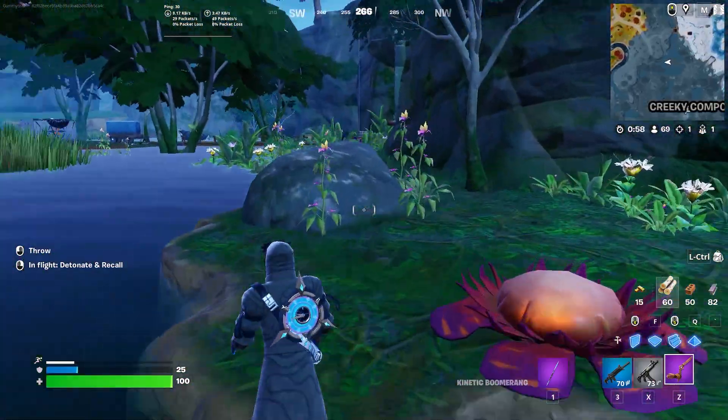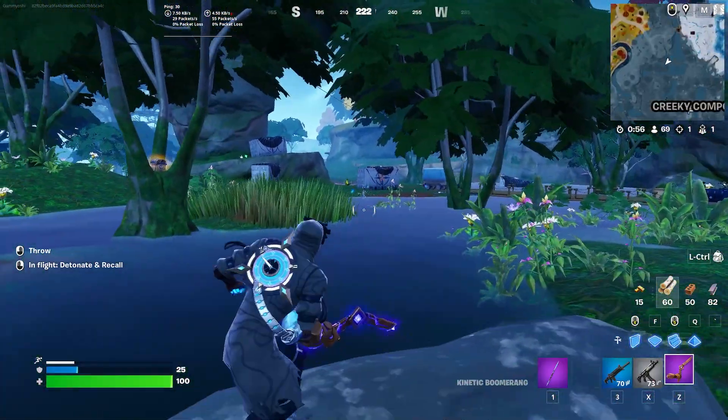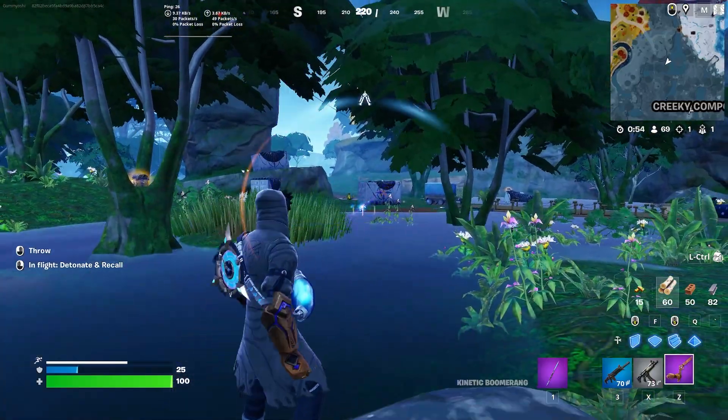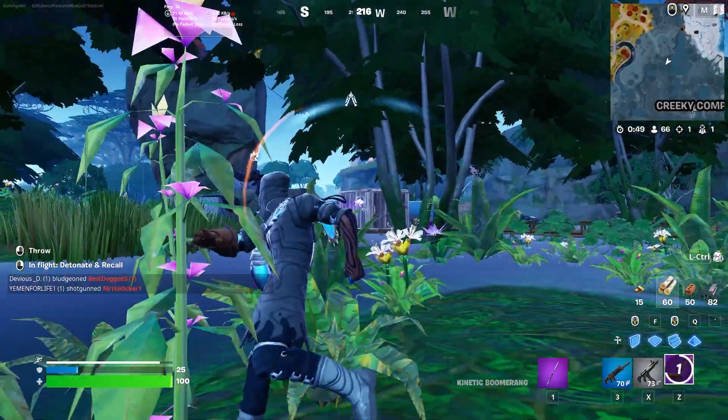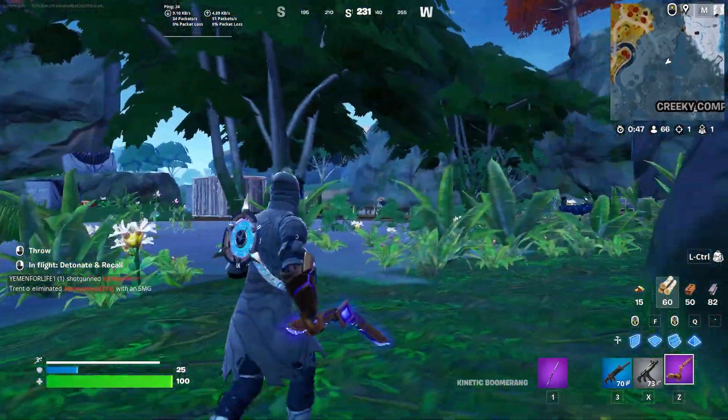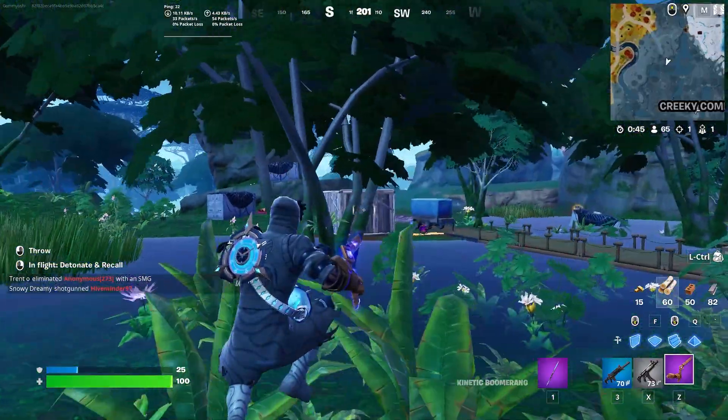The spawn locations are literally anywhere around the map. There is also a guaranteed spawn location over at Shady Stilts at the temple over there. If you don't know how to access the temple, I have a full guide breaking down how to access it and how to get every single loot room out of it.